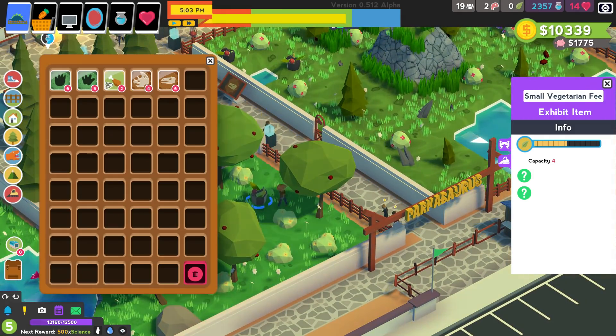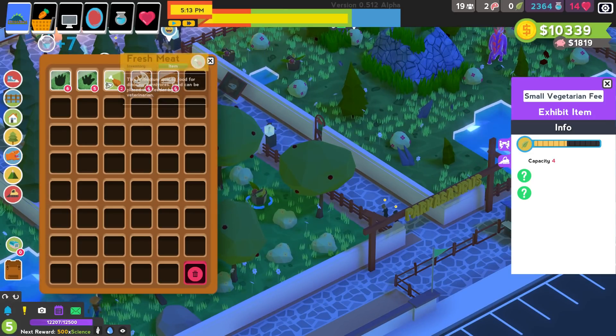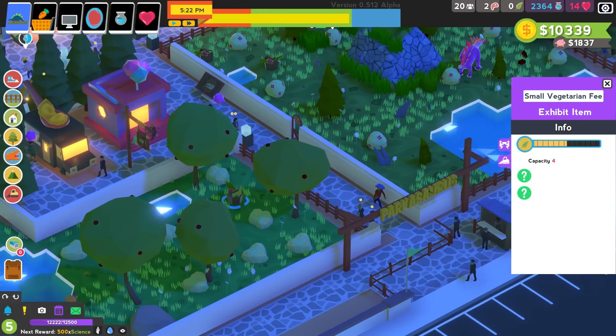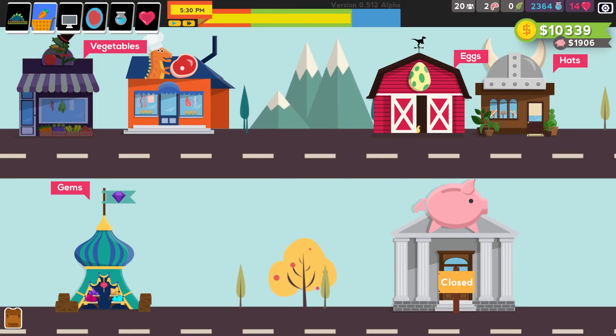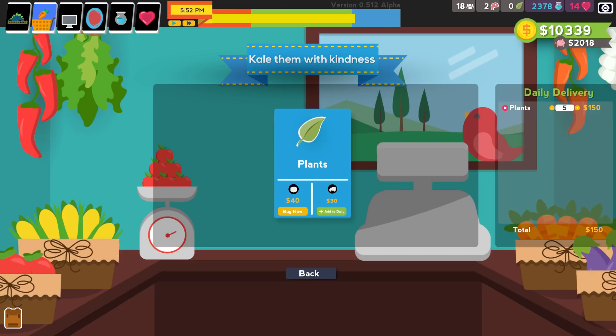You have an inventory with fossils that you've dug up. Also I need food - you can go into town and purchase meat, vegetables, and gems to buy eggs. That's where you get your eggs. You can buy hats, and that's the bank. If I go to the veggie shop I can do a daily purchase.